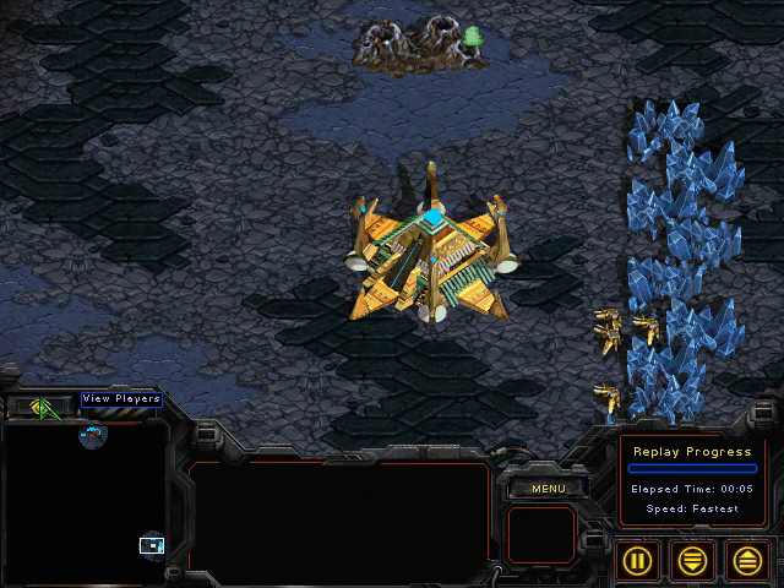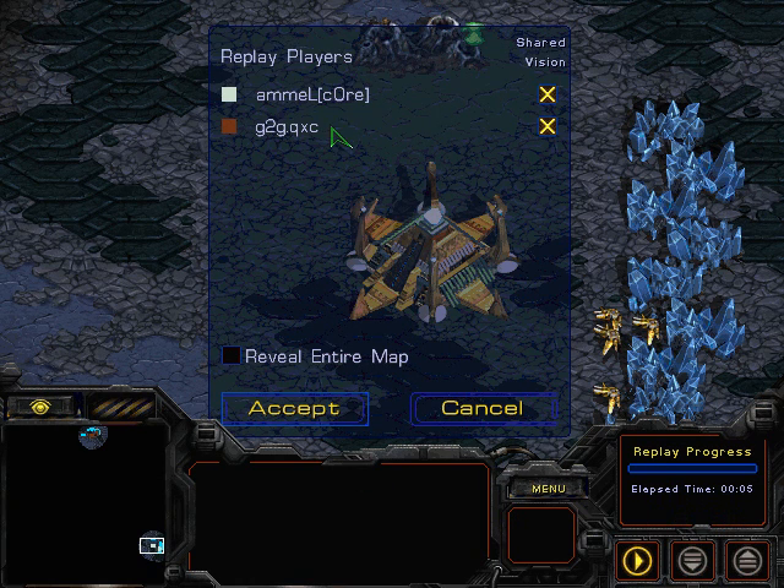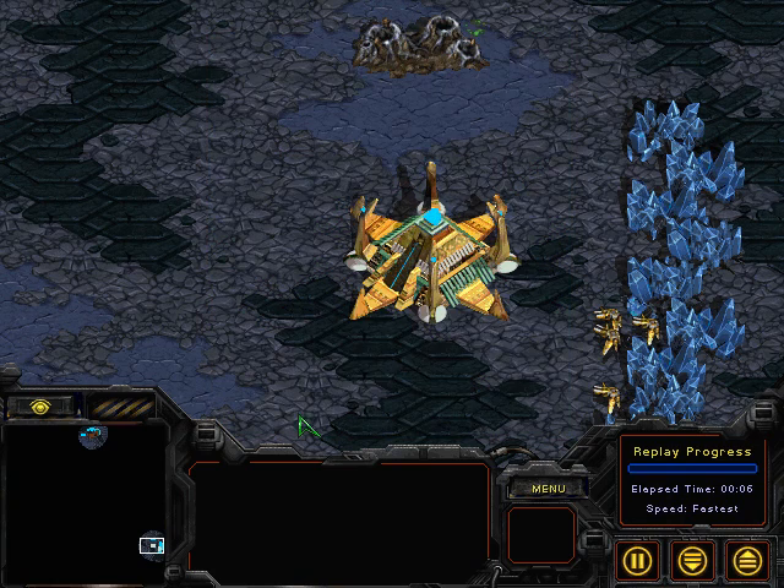Hey guys, welcome to another commentary done by Diggity. This match is going to be between Amal Core, who I believe is representing Rutgers, going up against QXC, who is from Harvey Mudd College.